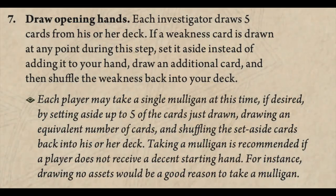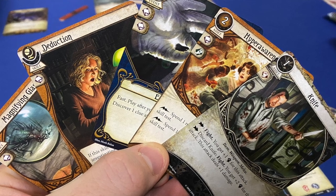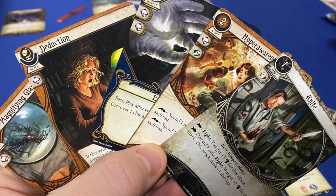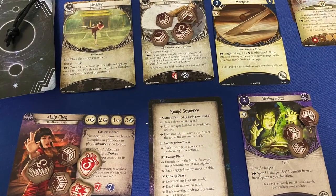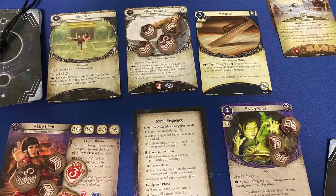Number three: take advantage of your mulligan. It is not cheating. The mulligan is there for a reason. If there is a key component in your deck, don't just take whatever is given to you. The mulligan allows you to scoot through a significant portion of your deck in order to get some of those key assets out, or at least have a chance to do so. An example: if you are a heavy combat investigator and you don't have any weapons in your starting hand whatsoever, then almost always it's going to be worth it to ditch that hand and get a weapon, because you're going to need that to really capitalize on what you are best at. Take advantage of that mulligan — it is incredibly powerful and it is there for a reason.